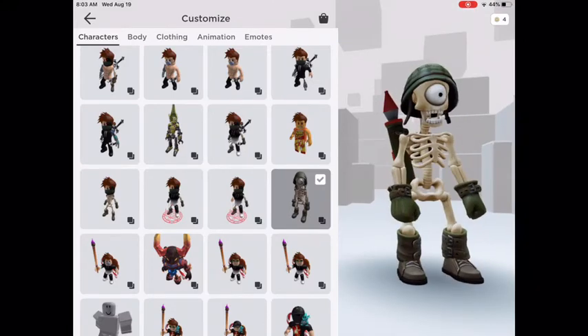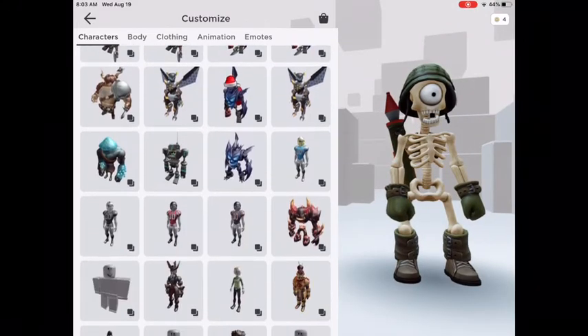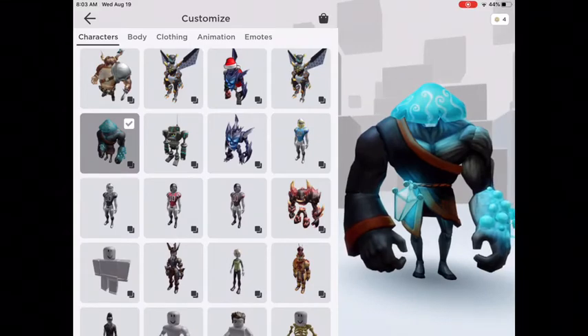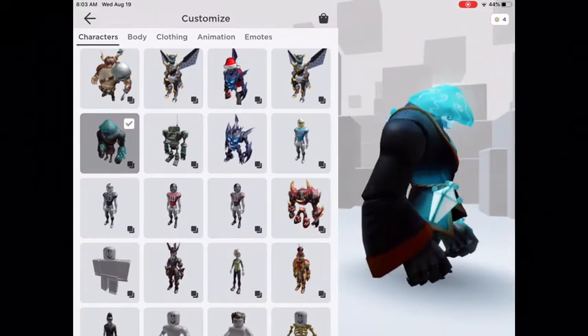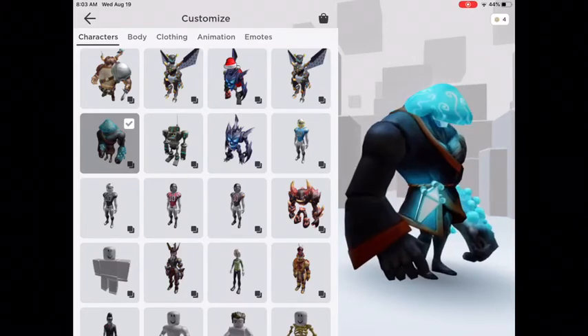So if you use the Magma Fiend head because you don't want to buy this other guy, then you have trouble climbing ladders. But if you buy this guy, his head is smaller so you can climb ladders.